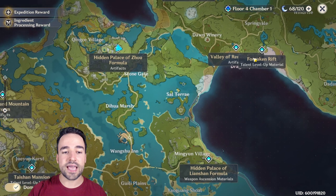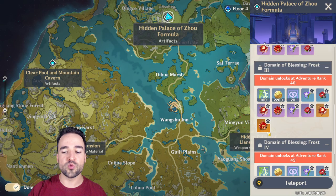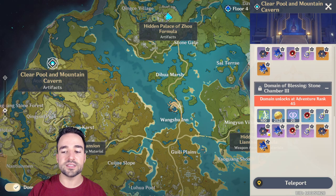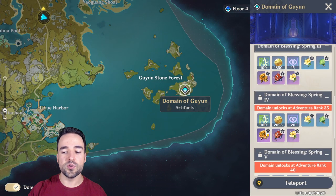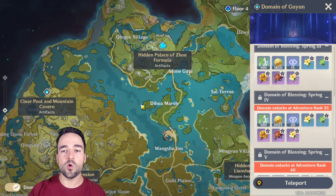These domains are scattered all around the world. The one I'm at drops Lavawalker as well as Crimson Witch of Flames, which is the set I'm using on Diluc. Another domain has Noblesse Oblige and Blessing of the Divine Body. There's also one with the geo set bonus. They all have their specific sets and they all drop from these specific places where you can farm them over and over — that is how you're going to acquire late game items and sets.